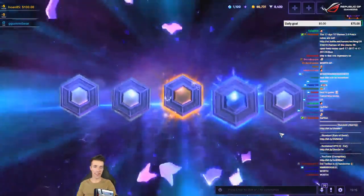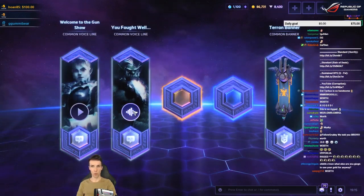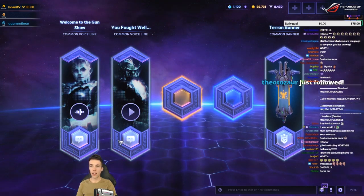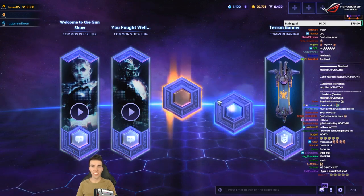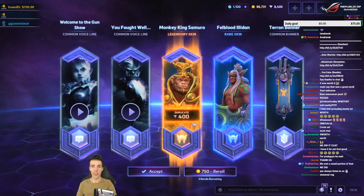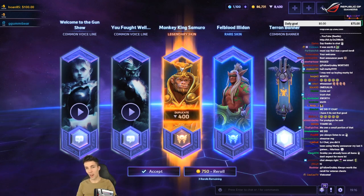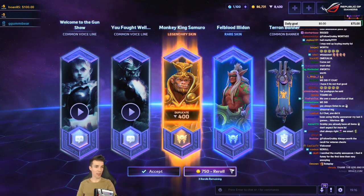Alright, let's go to the final veteran chest. 'You fought well, I fought better. You fought well, I fought better. Welcome to the gun show.' Legendary! I didn't have this one yet, and it is nice. But I have a feeling that if I reroll, we're going to get the Abathur skin — the Abathur announcer. And it is the final chest. Kind of nostalgic here. Okay. Legendary — nice, good stuff.